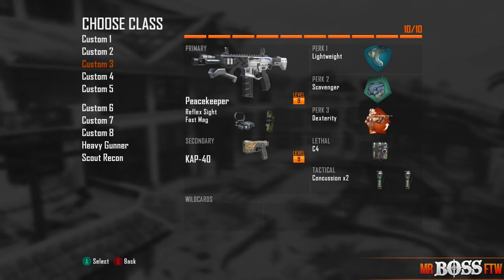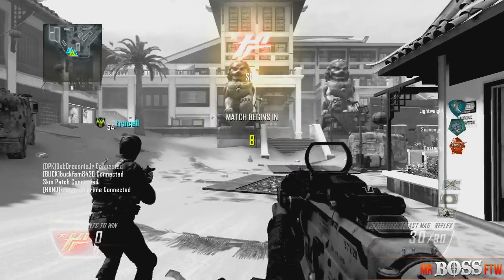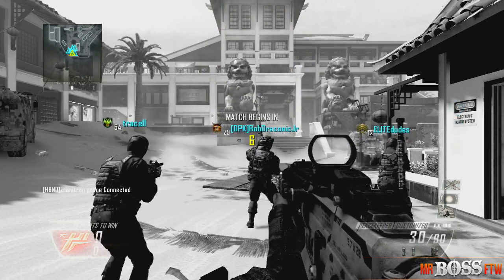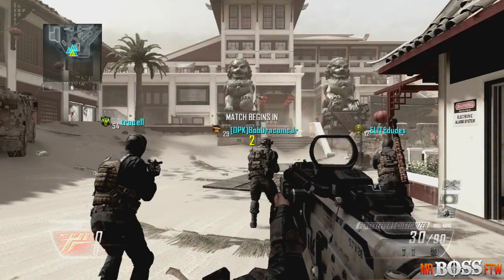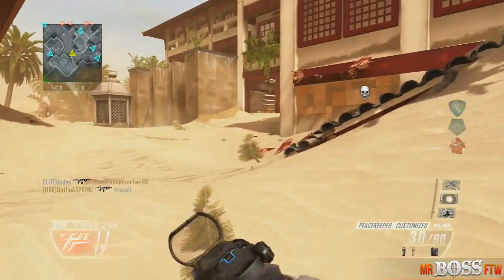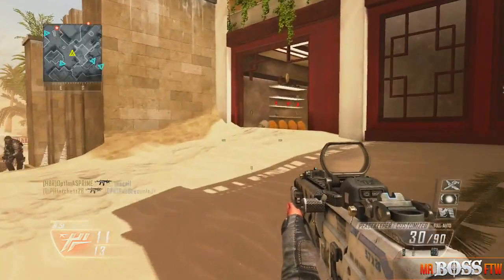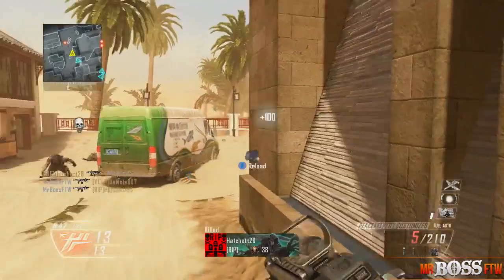What's going on everyone, my name is Mister Boss for the Win and welcome to my last episode of the First Look series. This is going to be on the map Mirage. Mirage takes place in the Gobi Desert in China and it's a really good map — I like it. Unfortunately, if I had to rank it amongst the other three maps, it would have to go fourth.